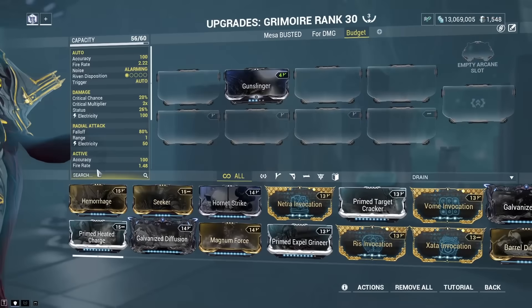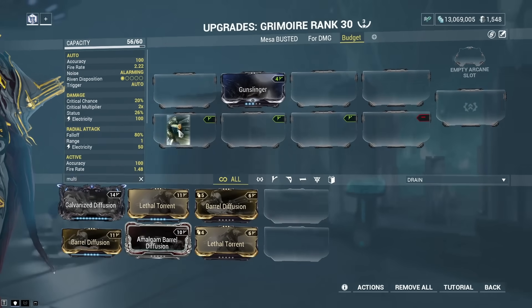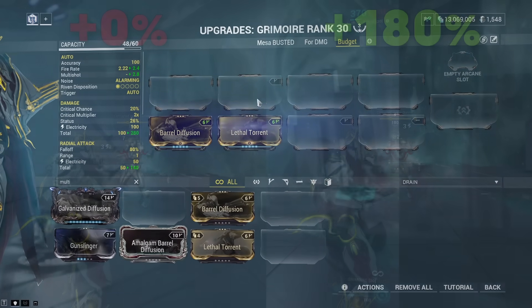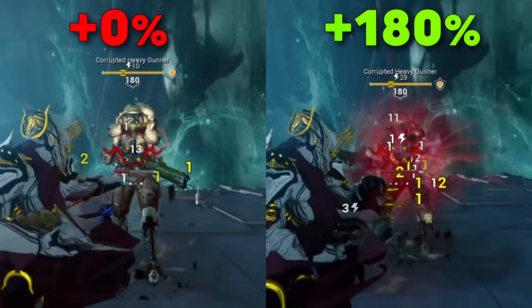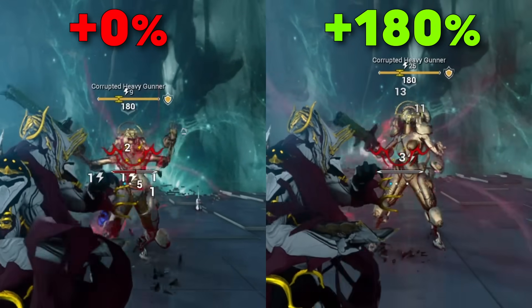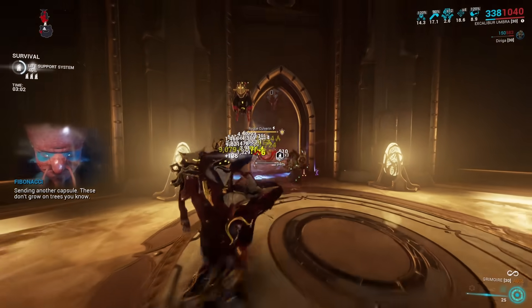The reason why I say projectiles is, if you shoot multiple at the same time — if you install multi-shot mods on the weapon — then each and every single one of these multi-shot projectiles will count as an individual hit, therefore charging up the meter faster. Meaning, the more multi-shot you have, the fewer hits you will need to fully charge this bar.